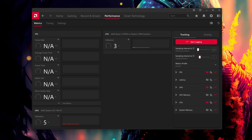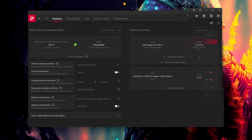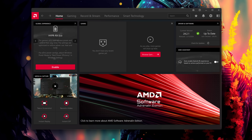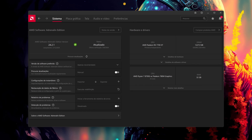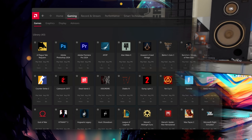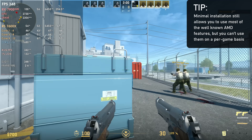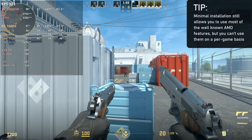Minimal installation has no metrics or overlay, so you can't use the AMD overlay to check FPS, micro stutter rate, or input latency. It has a simplified menu - instead of separate Performance, Smart Technology, and Gaming tabs, every setting has its own main tab. Crucially, it doesn't allow per-game profiling, so you can't have different overclocking profiles, AFMF, or Radeon Super Resolution settings per game - it only works with global settings.